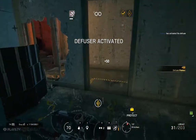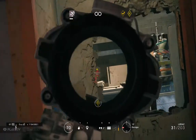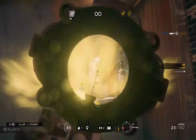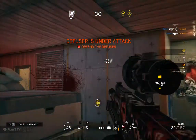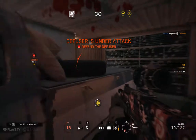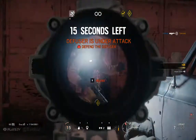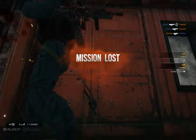Defended from enemy action. 45 seconds. Hostiles have located the defuser. Bomb will be defused in 30 seconds — hostiles have found the defuser. We have been eliminated.